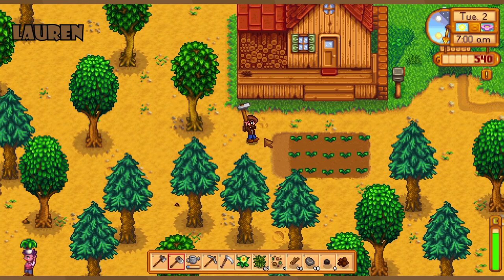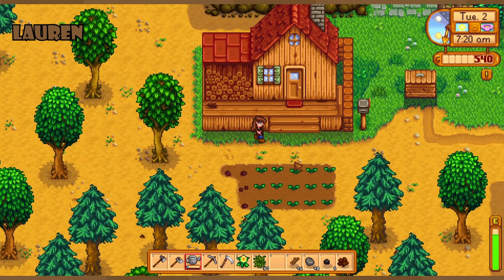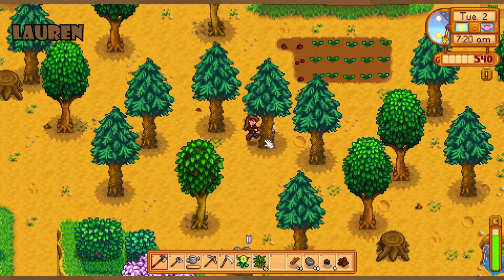Cutscene with Clint — maybe you have to go talk to him. I did go talk to him and a few other people who were hanging out at the saloon. I need to go chat to some people today. Should we make some community center chests — dedicated ones to collect items?